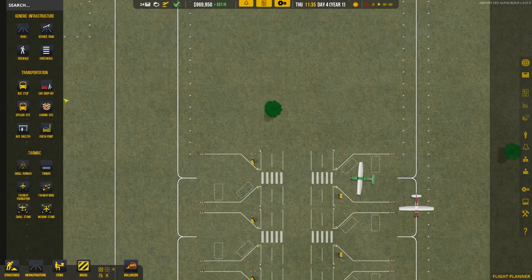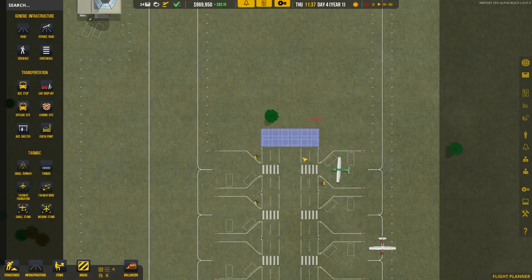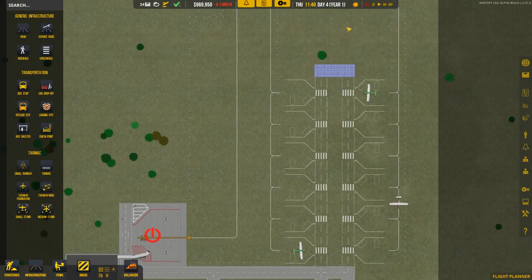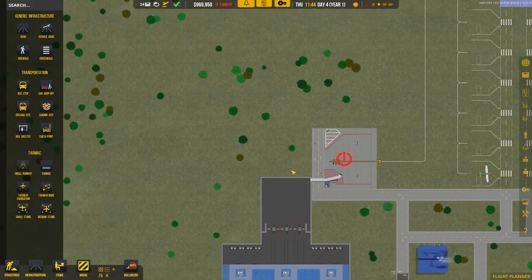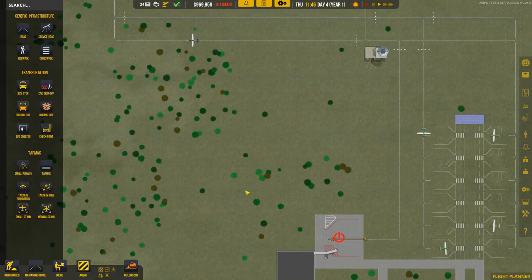I'm going to connect these up over here just to make sure we don't have any issues. When we expand and put a couple more stalls in we'll fill that out, but for now just make sure the truck has a path to go up, turn around, and come back. Back to what I was saying before — we're probably going to double the width of the terminal, with shops in the middle to service both sides.